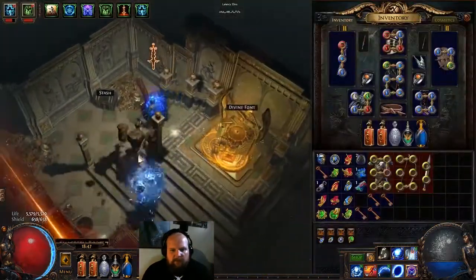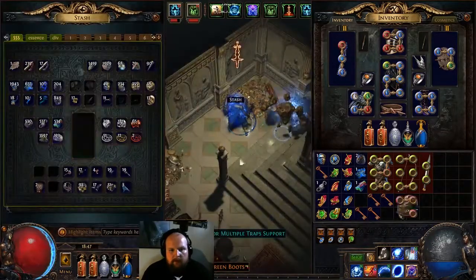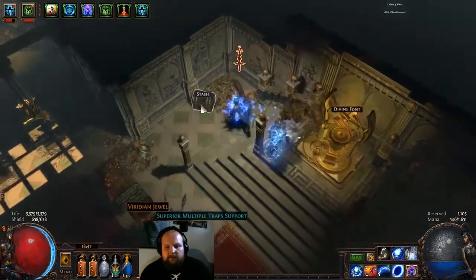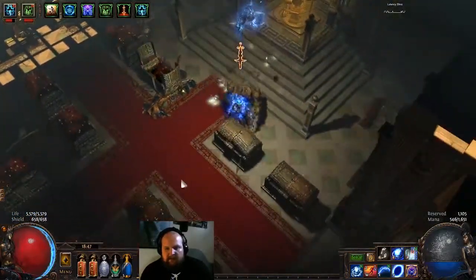I just opened up a chest like an idiot. Well, maybe get something out of there. Got a helmet — ice route duration. I wish that was damage. We have six keys but I used one by accident, so here we go.